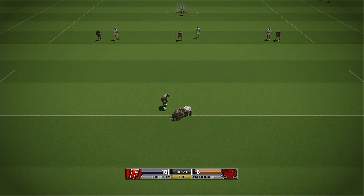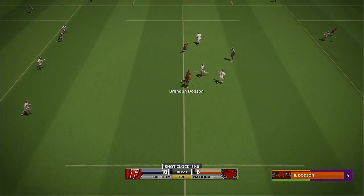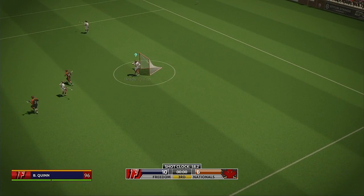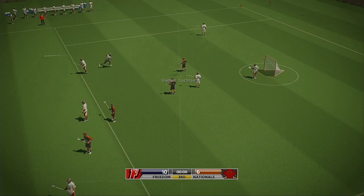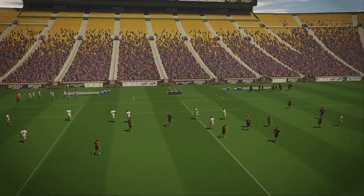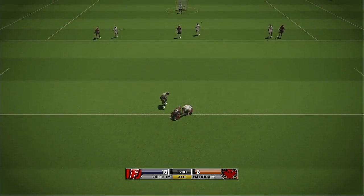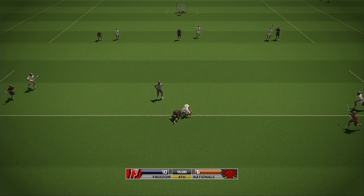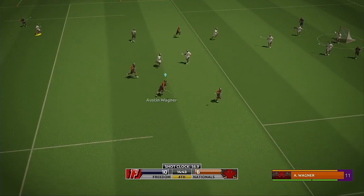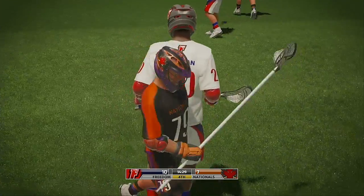Faceoffs are an all-out battle for possession — who will come up with it? Dodson wins the faceoff. Lets it rip — straight to the keeper. The away team will be happy with his performance in goal so far. Back to the faceoff X for another scrap. We are underway — rips it in and scores!